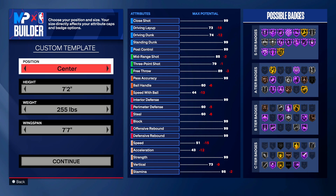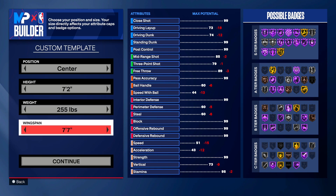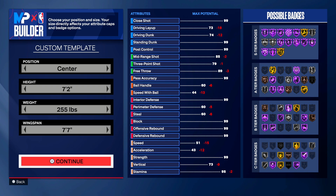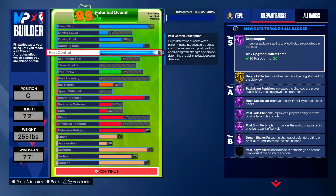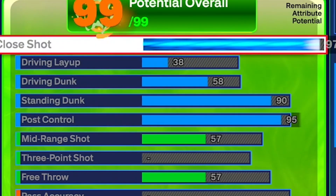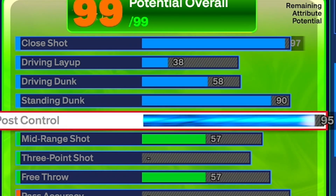Make sure you watch this whole video through. It's a center, seven-two, 255 pounds, and seven-seven wingspan. Now these are my stats — I got a 97 close shot. That is important for post hooking, and post control is important for post hooking. I got a 97 close shot, a 90 standing dunk, and a 95 post control.